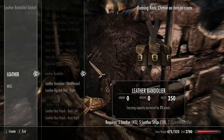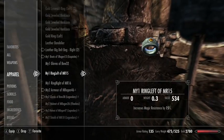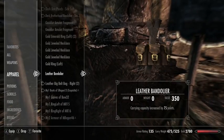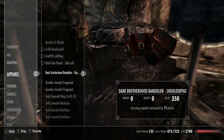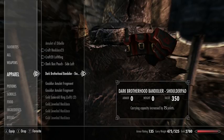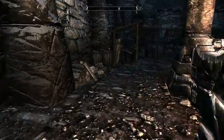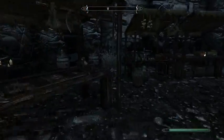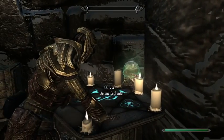I'm not entirely sure what a bandolier is, but carry weight goes from 5.25 to 5.25 after. I guess I'll go disenchant the Dark Brotherhood bandolier since I'm not using it anymore.